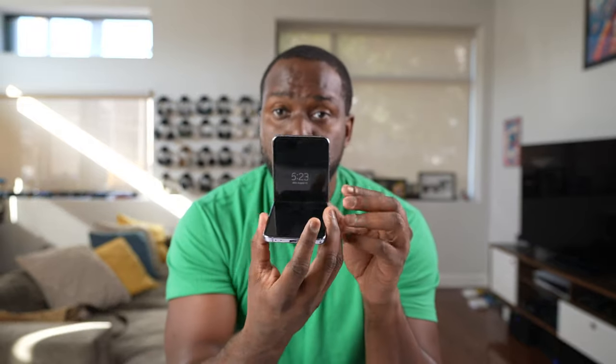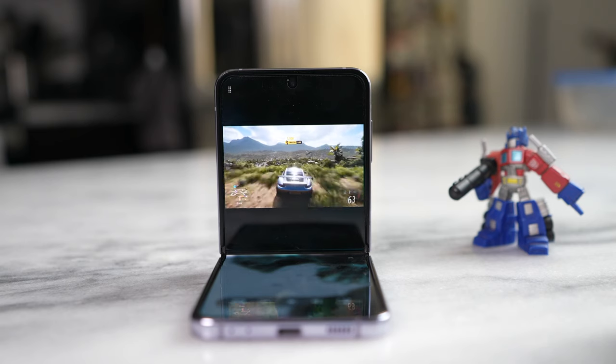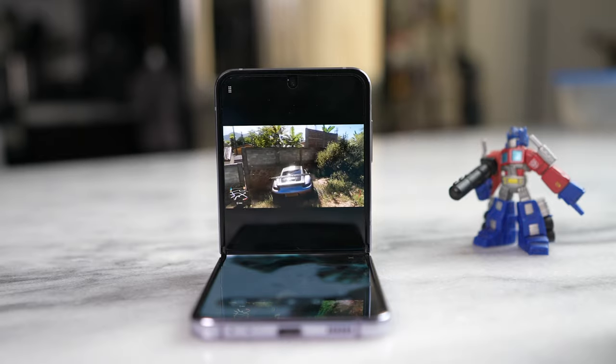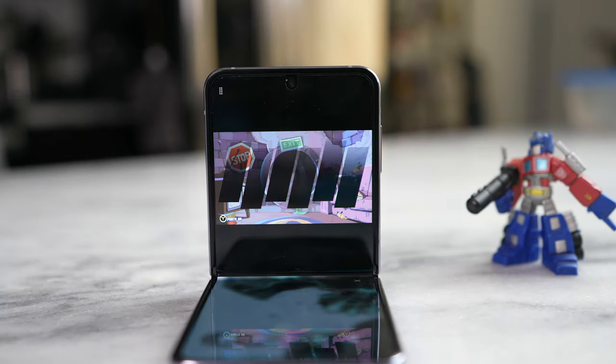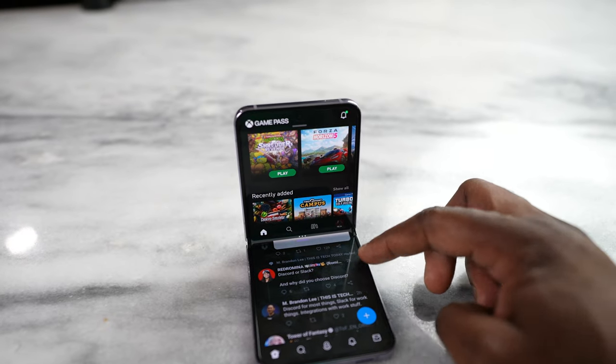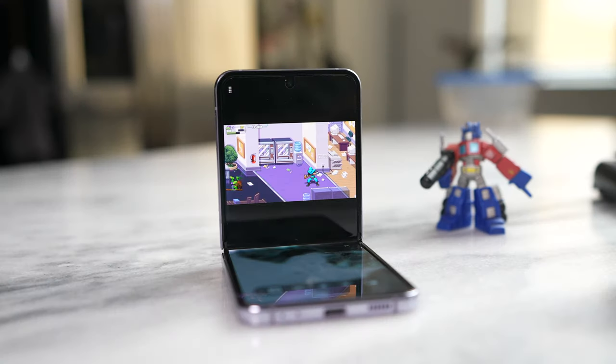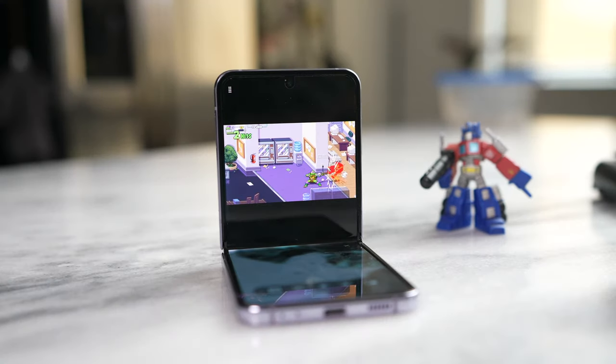This is, of course, a Z Flip 4 — so what else can you do gaming-wise? You can do it in flex mode, basically having it in split-screen mode. You put your phone down, game on the top, and something else at the bottom. I have Xbox Game Pass on the very top, and in some cases Twitter at the bottom so I can scroll while gaming. It's a much smaller screen and feels more like a Game Boy — tighter. Not really recommended in that regard.